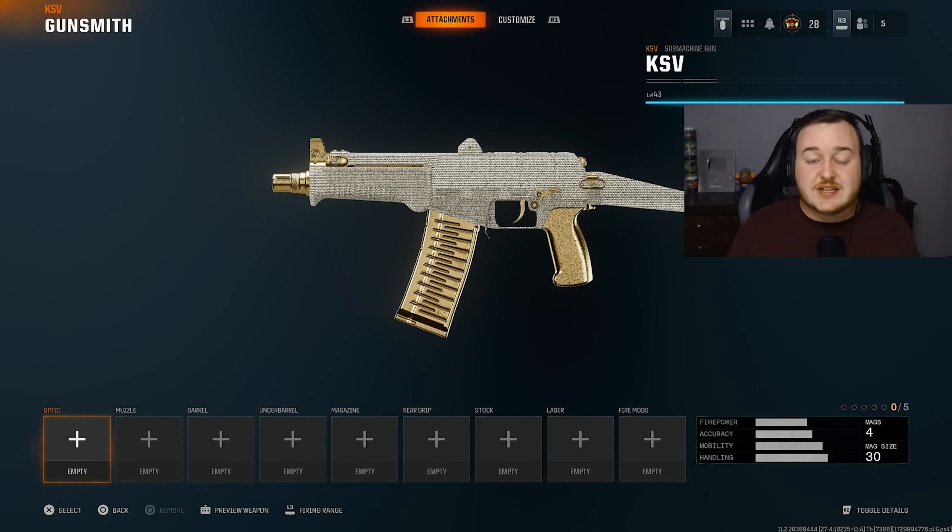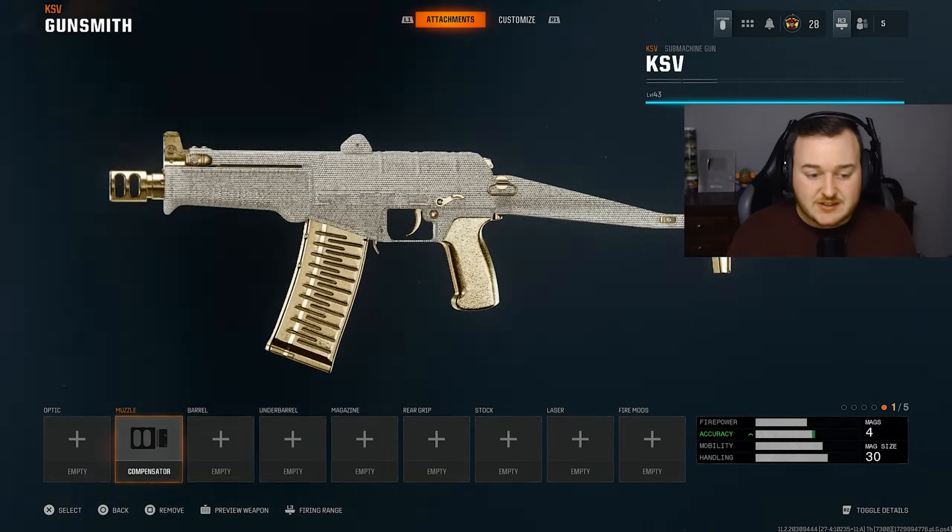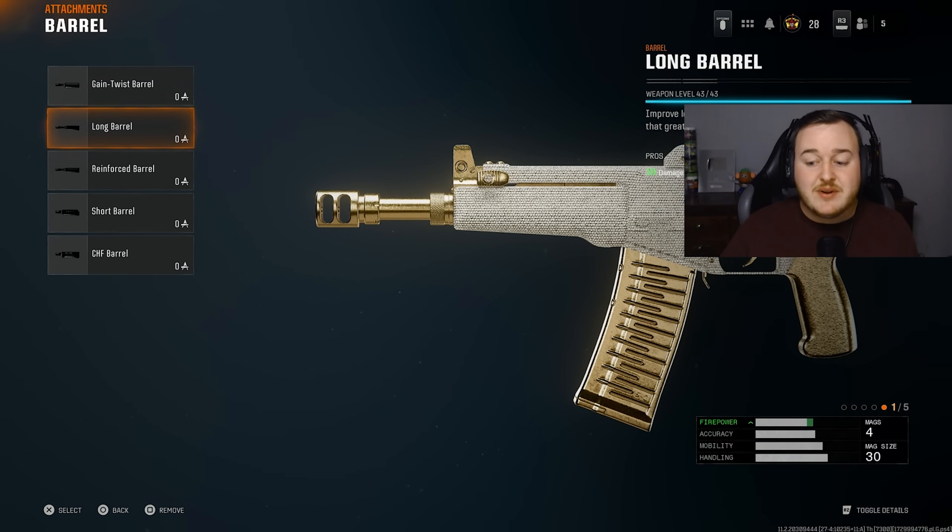For my final weapon, we have the KSV. The KSV is a good SMG — a lot of people are just using it wrong. Starting with the muzzle, we're using the compensator again to calm that vertical recoil and gun kick down and make it more smooth and accurate. For the barrel, it's very important to run the long barrel. The weapon doesn't have the best damage at medium to longer range, so the long barrel improves its time to kill up close, makes it really good at medium range, and okay at longer range. Use this weapon up close and medium range — don't try to get shots past 60 meters.